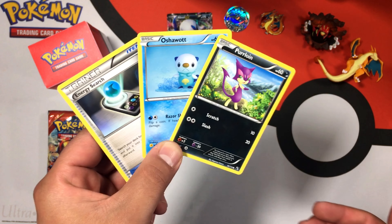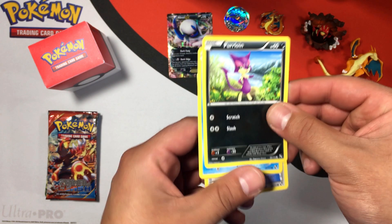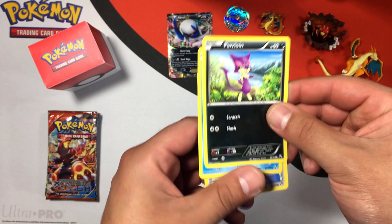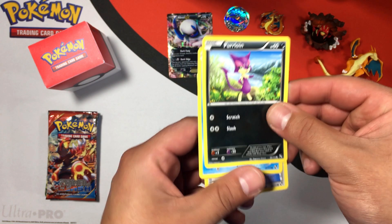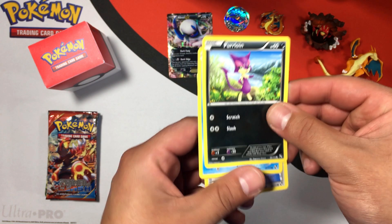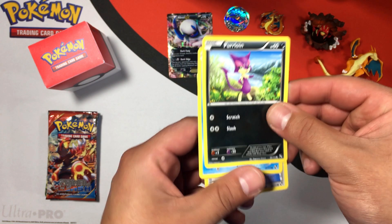Let's start with the sampling pack. These aren't anything special — just common cards, I believe. It comes with a checklist of the Black and White set, which is pretty cool. We'll set that off to the side. Nothing crazy out of these but still pretty cool from the Black and White era.